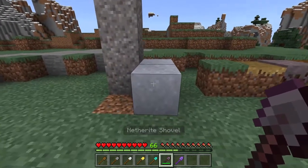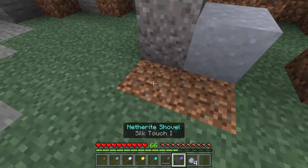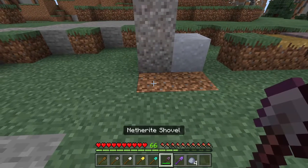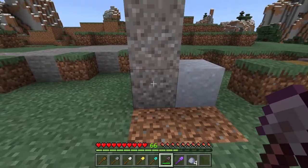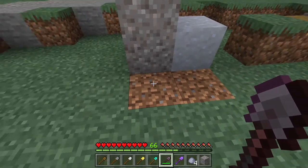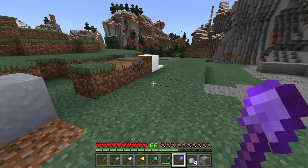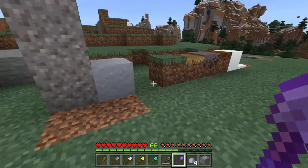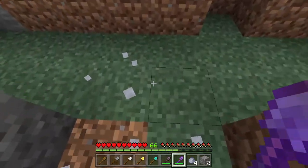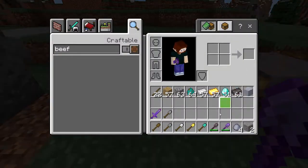If you use the regular netherite shovel with clay, you get clay balls - you don't get the clay block. If you use the netherite shovel with gravel, most likely you're going to get gravel. But if you use Silk Touch with gravel you'll still get gravel, and with clay you'll get a clay block.